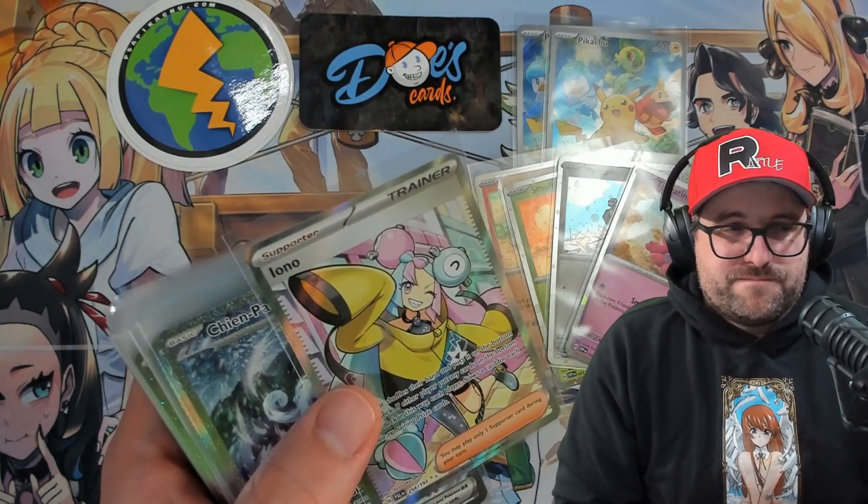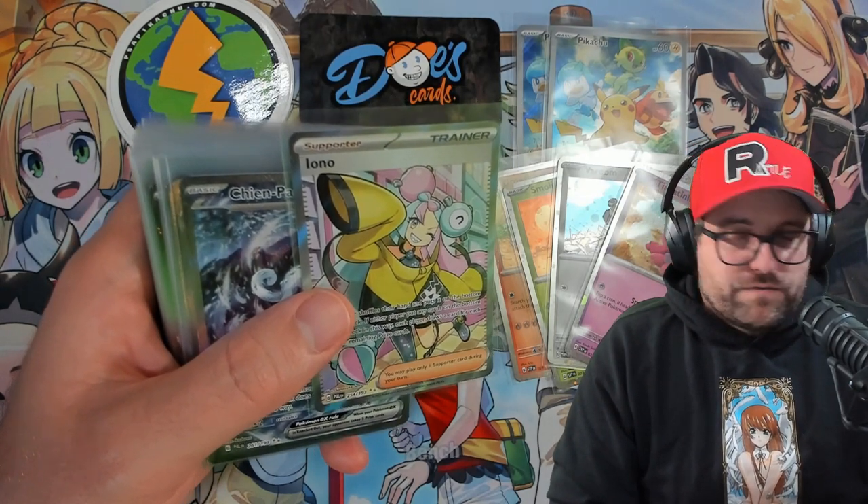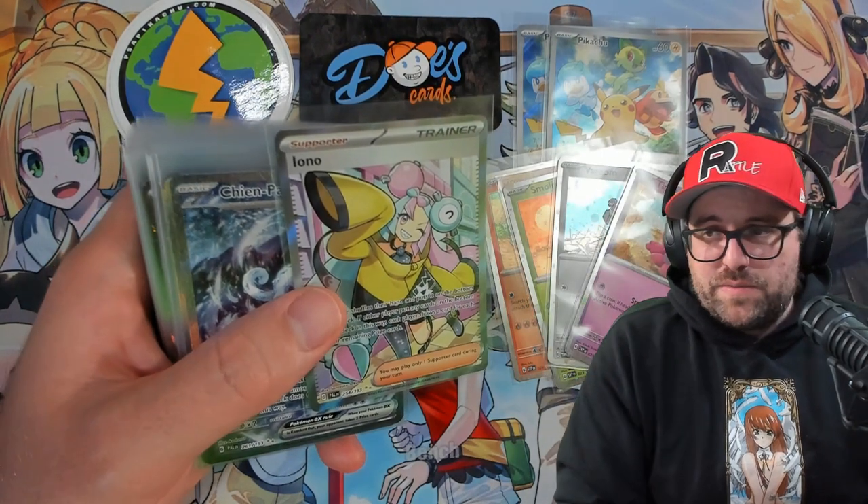The Magikarp and the Iono are definitely the highlights of the dupes, at least at this current time with the market doing what it's doing right now. Iono is probably going to be pretty playable for quite some time — it's a playable trainer card and people need multiple for their deck. I think it would be even more expensive if you didn't have both a full art and a special art, kind of similar to how the rainbow rares and full art trainers from Sword and Shield diluted the price.